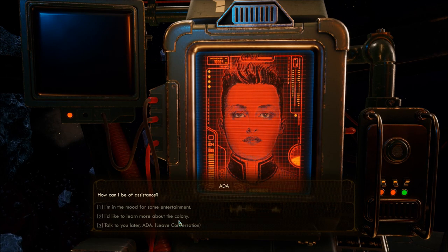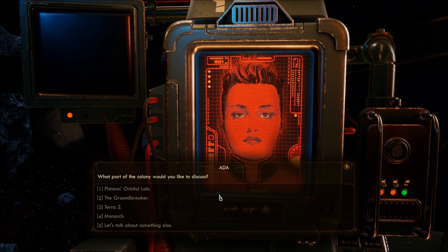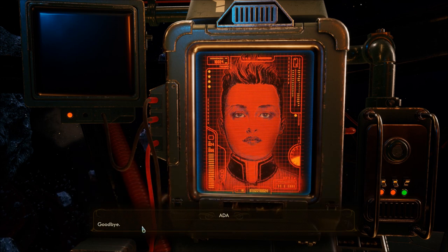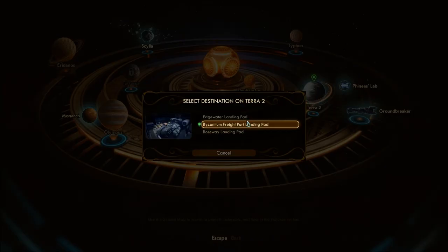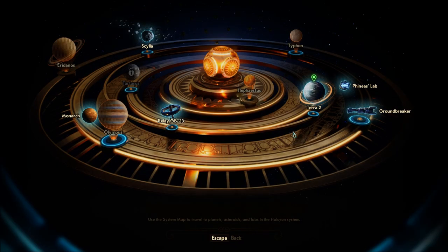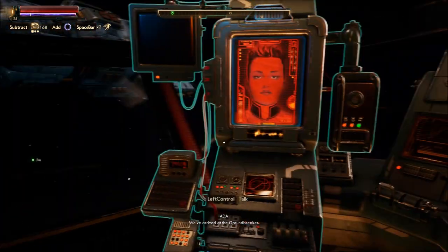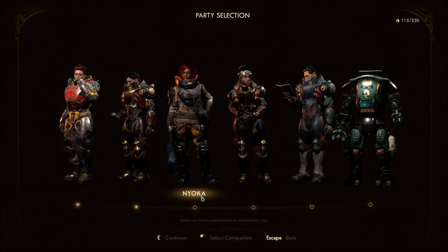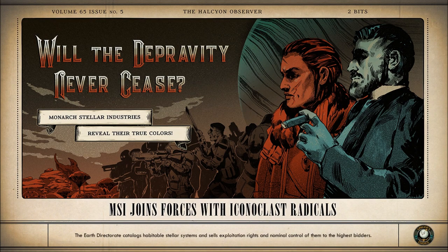Maybe she can tell me something — let's look for a submenu. Byzantium isn't on here. Now we've got a Byzantium freight port landing pad added — it's on Terra 2, but we're not going back there just yet. As stated, we are going to the Groundbreaker. We've arrived at the Groundbreaker — it's nearby, saving on fuel. I'll take these two again. Oh no, she's smoking — you really got to cut that out.